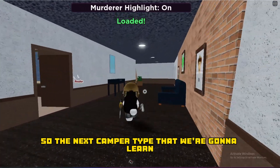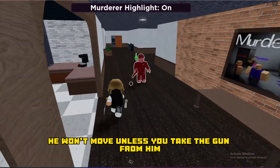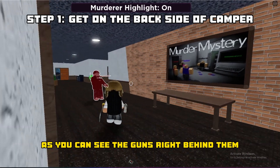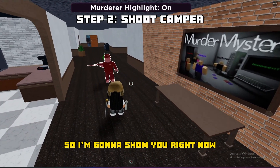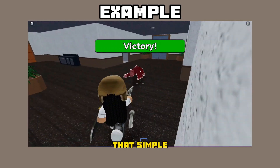So the next camper type we're going to learn how to beat is this one. He won't move unless you take the gun from him. What you want to do is try to get on the backside — as you can see, the gun is right behind him — and then take the gun and shoot him. That simple.